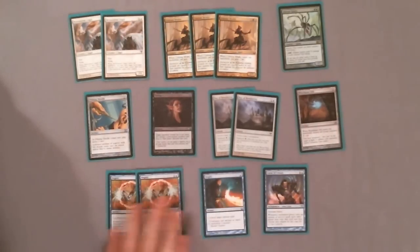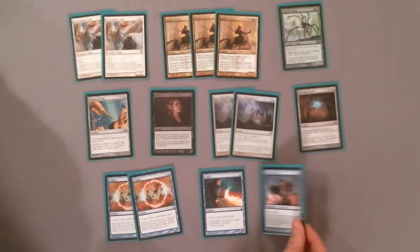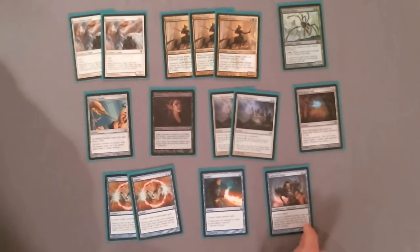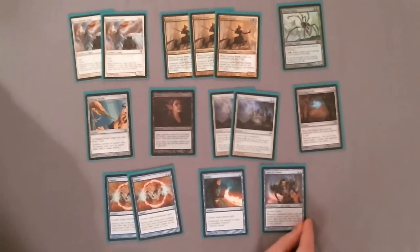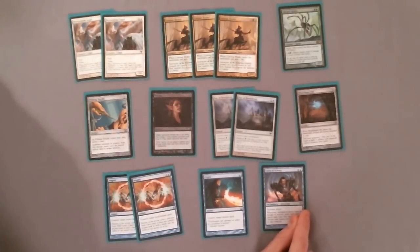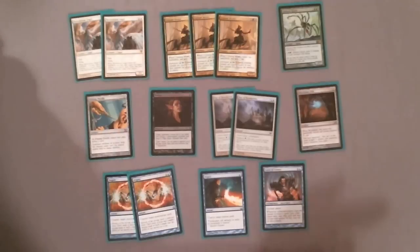Then I have my anti-control package: 2 Negates, a Dispel, and a Curse of Echoes. This is all just to win more counter wars where they board in lots of counterspells for pretty much everything you have. Curse of Echoes is kind of insane in the right decks — where they're casting Sphinx's Revelation and you want to do that too, or they're drawing any kind of cards. Overall I feel like the sideboard is slightly loose. It's very last minute and needs a lot of tuning to fit the metagame you want to take this deck into. But we play all five colors so we have access to everything, and I'm pretty excited about it. Hope you enjoyed the games today. Thanks.